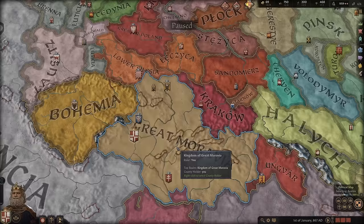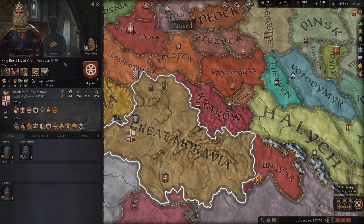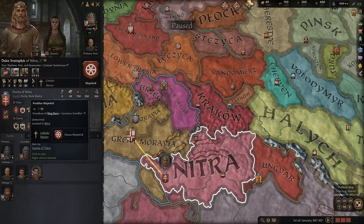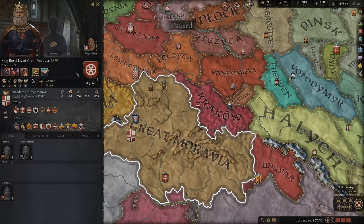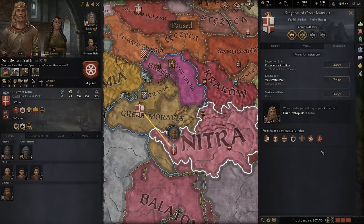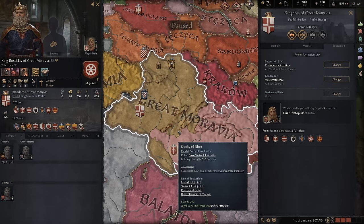What I also like about this campaign, and why I really rate it as easy, aside from obviously having some really good expansion options, is that your king here is not married and he is 52. So with that being said, you can marry someone who's older and just kind of secure an alliance and not necessarily worry about having kids, because you have a pretty decent heir in your nephew, who is your spymaster and already has three kids of his own. This allows you to kind of build your kingdom up in the remaining years of King Bratislav's life before passing over all of your titles to this duke, because when we bring up our realm and go to succession, everything is going to go to him through Confederate partition.